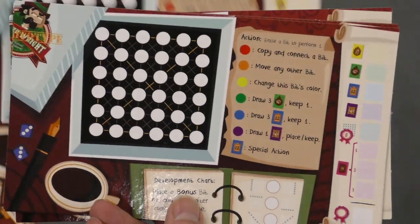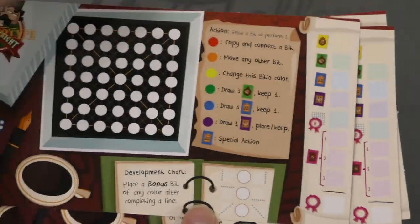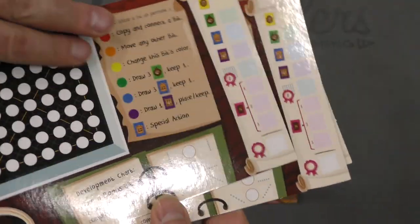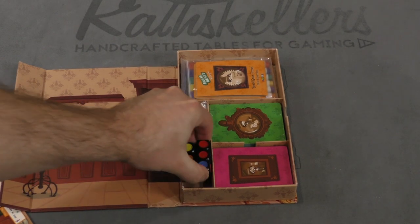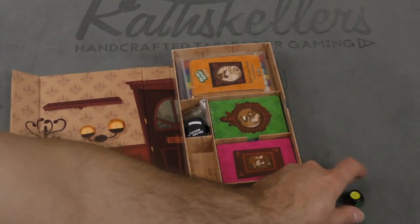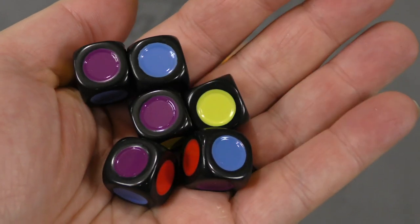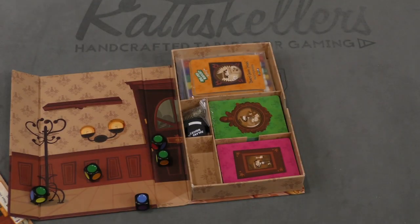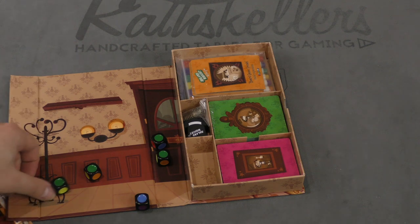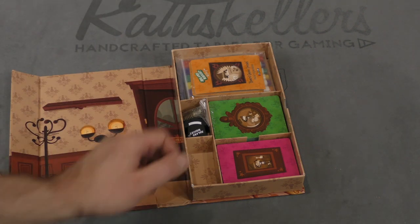Individual player boards show the actions and the development chart — they're double-sided. And then we've got some nice chunky recessed embossed dice that are very satisfying to roll. I rolled a lot of greens — four greens, a blue, and a purple. I don't know if that's good or not, but I'm going to say it's good.